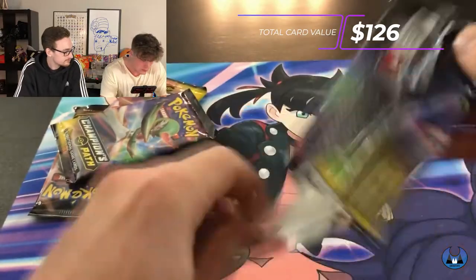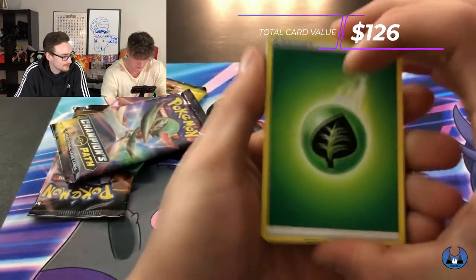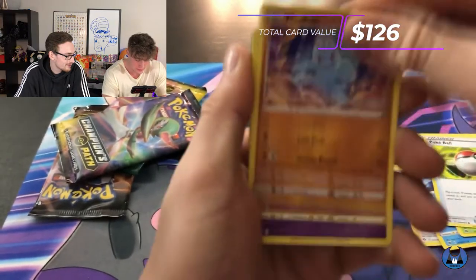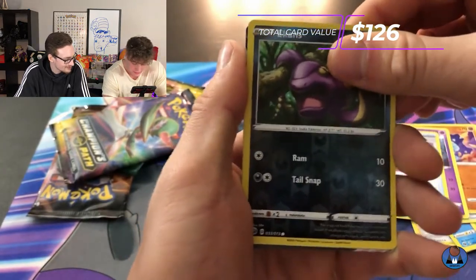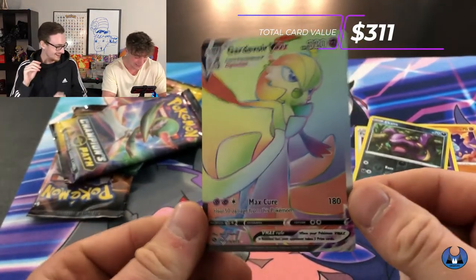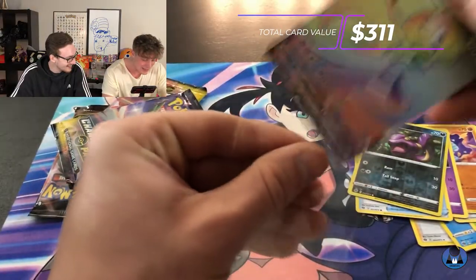Let's see if I can do that lucky guess — energy water, leaf, Sonia, Rotom, Bite, Champito, Kakuna, Pokeball, Machop... Ekans reverse, nice — and then a Rainbow V! Are you kidding me? Sleeve that! Wow, first pack magic, let me tell ya. Forget last pack magic — first pack magic!